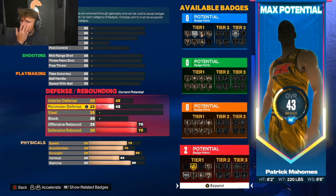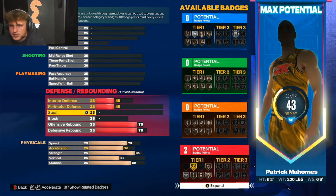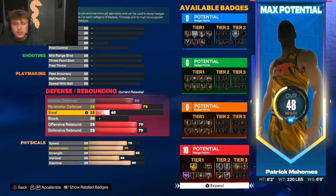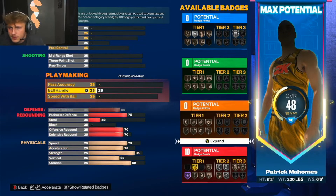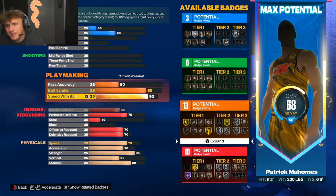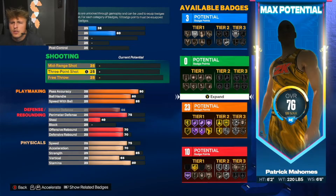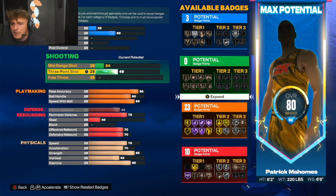Defense and rebound I think will be solid, 70 on each. Steal and block - I don't think he can block at all because he can't really jump, he's a big boy. Interior defense up to 66, perimeter defense 75 because he's a little quick. Ball handle 80, speed with ball - he can get out of the pocket. Pass accuracy has to be at least a 90.